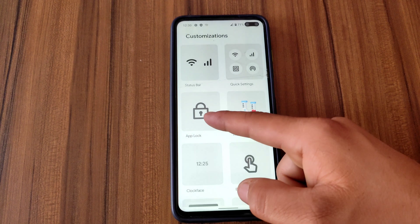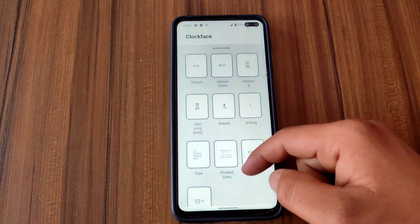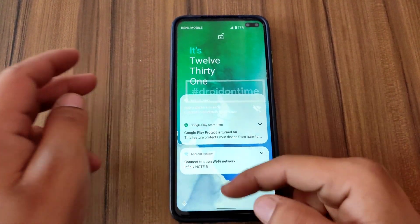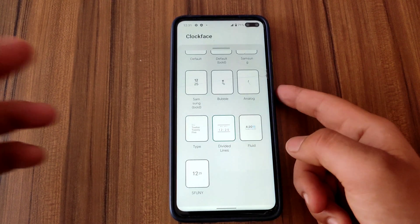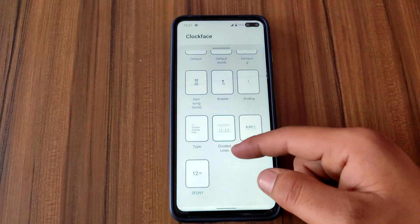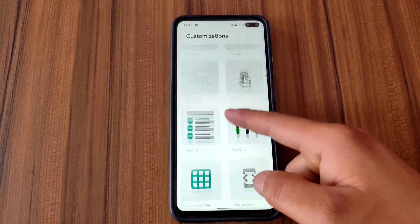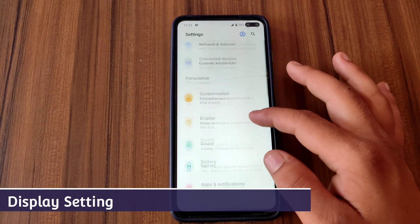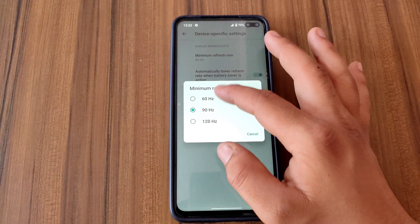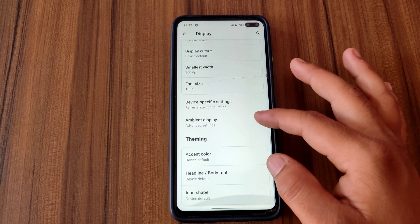There's also App Lock, from which you can lock any application you want. From the Clock Face option you can select the clock interface for both the lock screen and home screen. There are many other customization features you'll discover while using this OS. Moving to Display options, under Device Specific Settings you can select the minimum refresh rate and also set the refresh rate for battery saving. There's also Ambient Display — you can enable always-on ambient display.